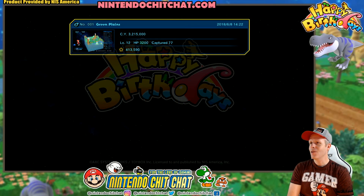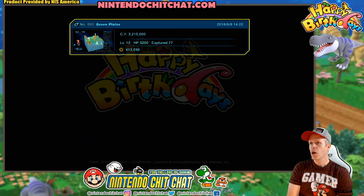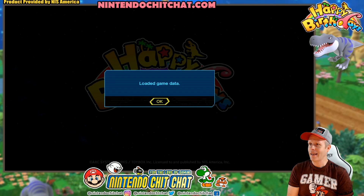Welcome back guys. Here's our save files. You can see cubic years 3.2 right now, level 12 we are, HP is 3200, captured 77 lifeforms. Start off with the green plains - we're still with the green plains for now, eventually we'll try the other cubes too. But as they say in this game, 3 million cubic years sounds like a lot, but it's really not, so we're kind of just beginning here.